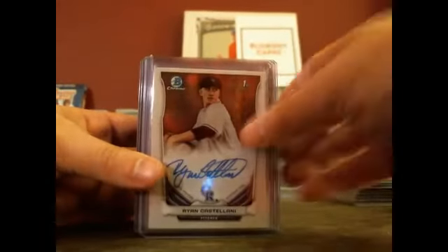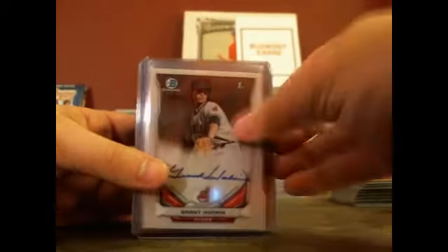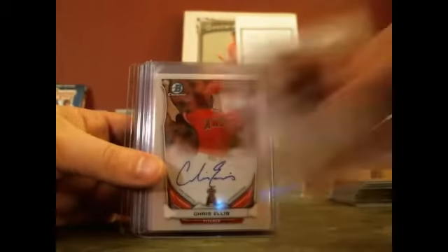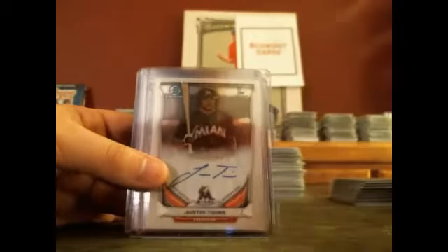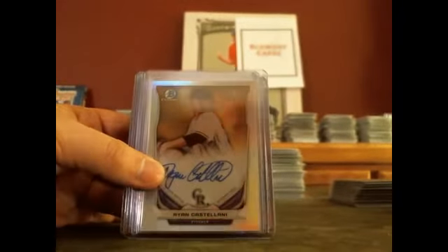Continuing base autos: Kyle Freeland, Ryan Castellani, Eric Fede, Luke Weaver, Grant Hawken, Connor Joe, Zach Lehman, Justin Twine, Chris Ellis, Spencer Adams, Jacob Gatewood, Scott Blewett, Connor Joe, Zach Lehman, Grant Hawken, Justin Twine, and Spencer Adams.